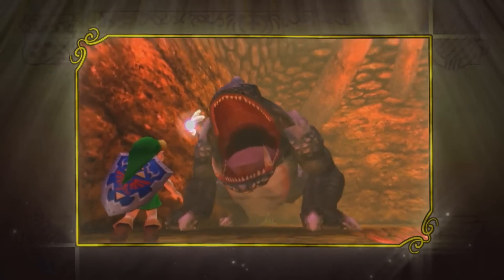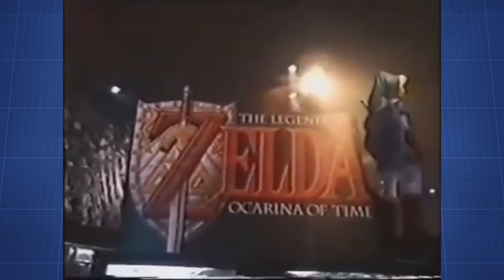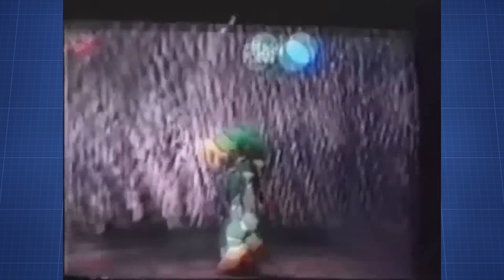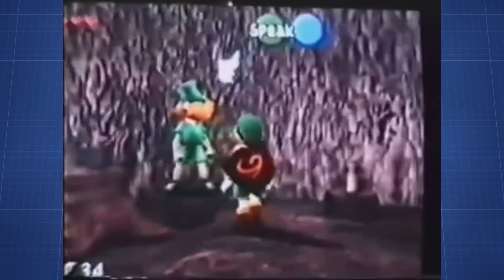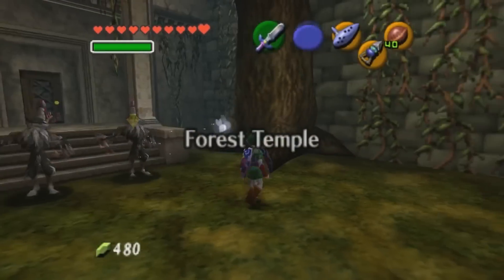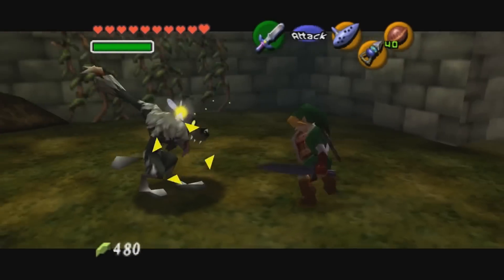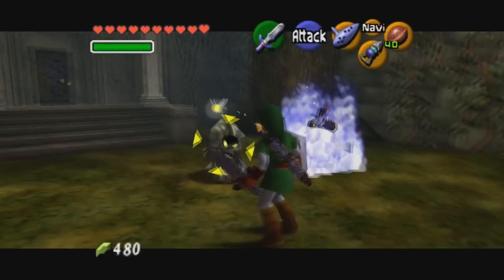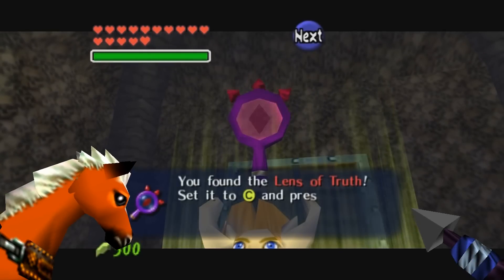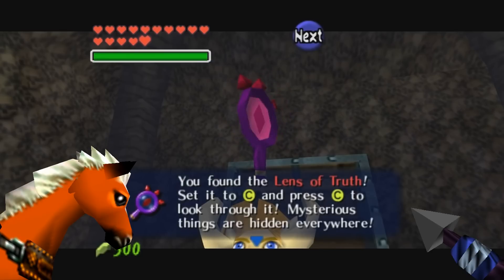This all started as early as Ocarina of Time. Ocarina of Time went through a bazillion changes. Better screenshots of the game are widely available on the internet and show a huge variety of gameplay choices Nintendo went through until they ultimately decided on what turned out to be Ocarina of Time. In Ocarina of Time, one can say that the Spirit Temple is beatable before Shadow Temple without the use of glitches, cheats or hacks. This is because you only need the Lens of Truth, Epona, and the Longshot to access Spirit Temple.